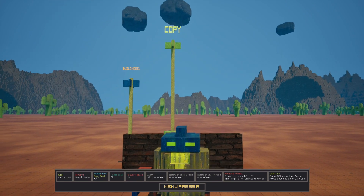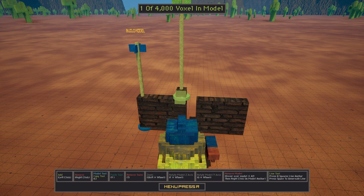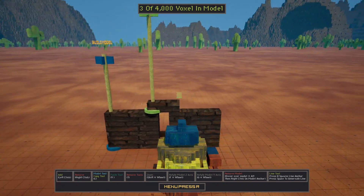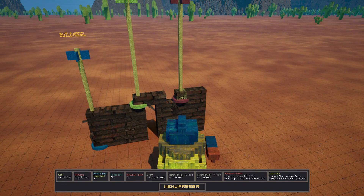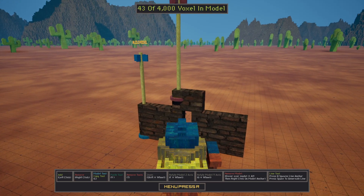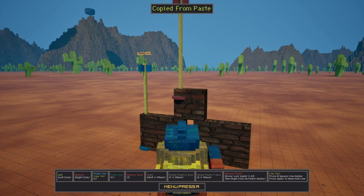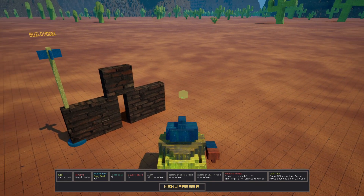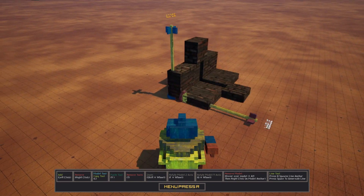If we want to create a little model in between, we can do that by pressing C. That gives us our new copy node. We have that, and we can spawn it back into our base model again. Pressing V gives us a full copy again.